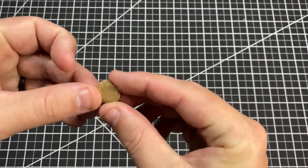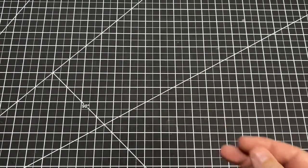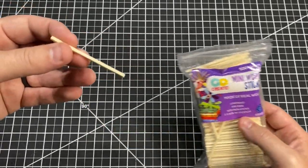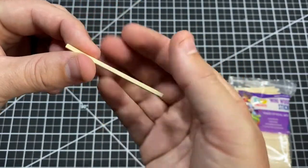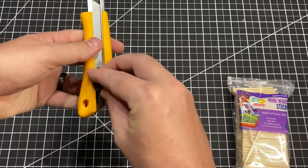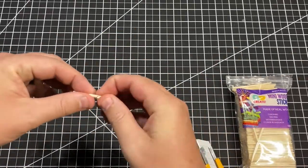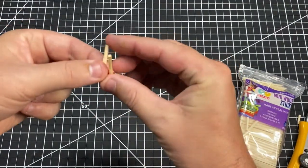Once we have that done, the next thing we need to do is make the fence posts that come straight up. What I'm going to be using to make those is these mini wood sticks that I got from Walmart — the cool thing is they're actually the exact same thing as a matchstick, so you could easily just use a matchstick. I'm going to cut these to being just a little less than one inch, and again you're going to need two of these per fence section.